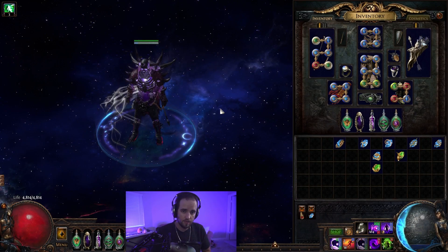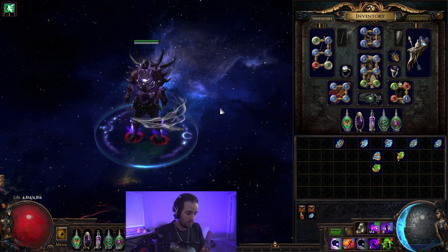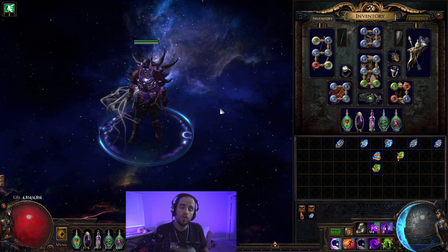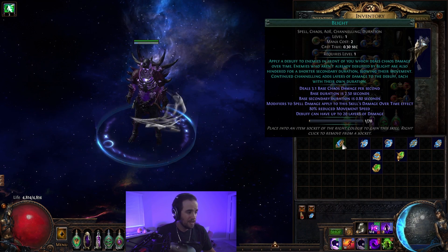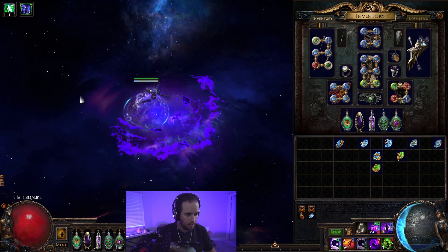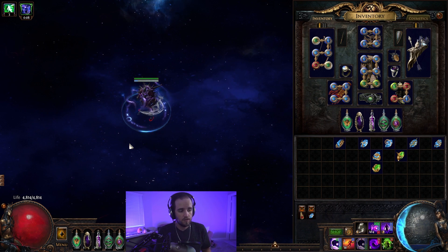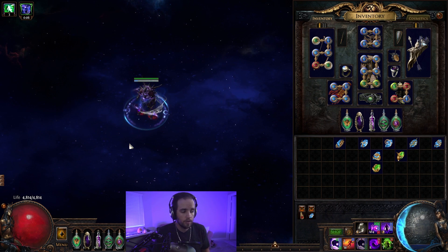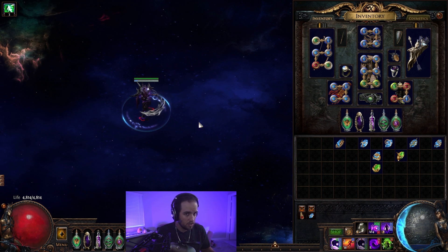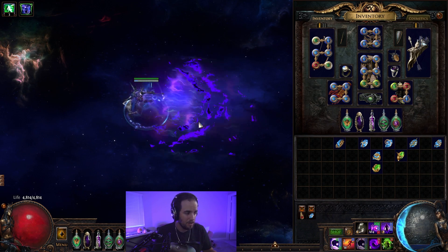So let's get on to the leveling section of the guide. When leveling this build, you're going to have to transition through a few different playstyles a few times. When you initially start out, you're going to run through the first zone, kill Hillock, and then you're going to get the ability called Blight. You get Blight at level one and you will keep this ability all the way through the game. Blight is an ability that you're just going to be able to channel, and it's actually really strong early on in the game. You can use this for clearing all the way up until the point where you get Spellslinger if you really want to.